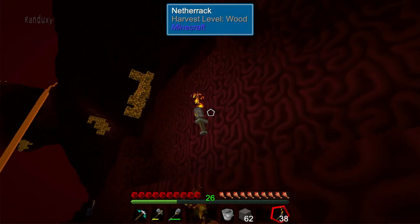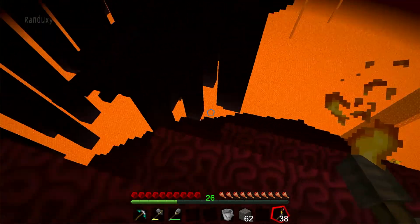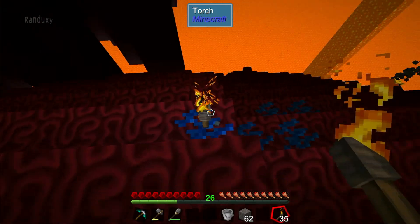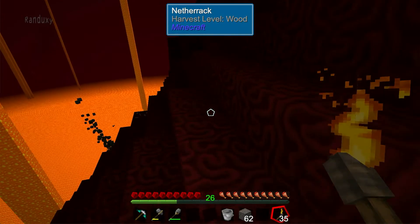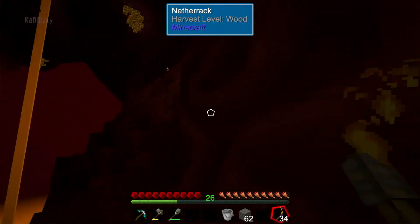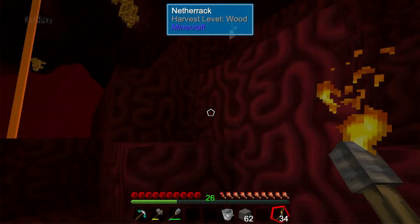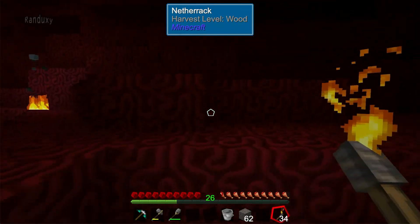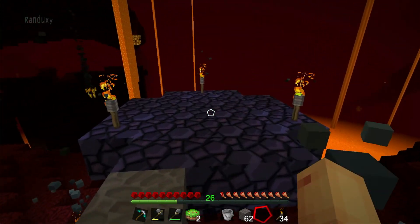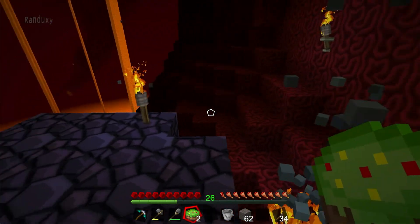We have soul sand right here — great. Someone had suggested in my comments to come here right away but honestly I thought this wasn't going to be... oh wow! We have cobalt ore right here — what a great discovery! There's nether quartz too. Oh, and a blaze — and I have no weapons on me. Let me get up here and get back. Hopefully I don't get lit up too badly. Get the cake down and get out of here. It looks like we do have a castle here and cobalt — this is amazing!